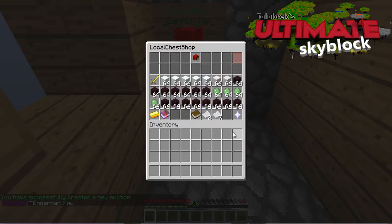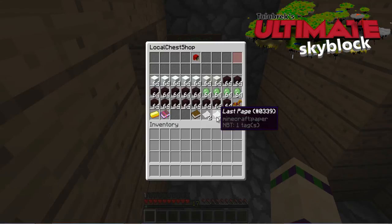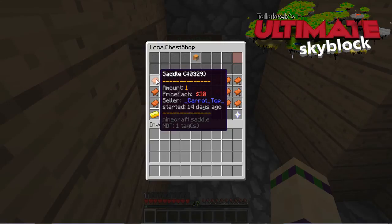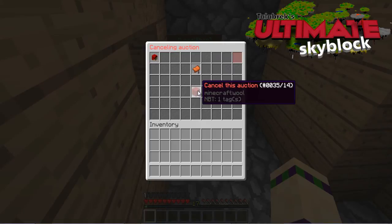Now you know how to create an auction. The next most important thing to know is how to delete a sale in your shop. Go ahead and open up your shop. Let's look through my shop to see if there's anything I don't want to sell. I've got plenty of saddles — I've priced them at 30 skybucks each — but what if I want one? Let's go ahead and remove a sale. Click on what you want to remove. There it is, that's the saddle. It is active and it's for sale at 30 skybucks, but I want it. Let's cancel the auction.